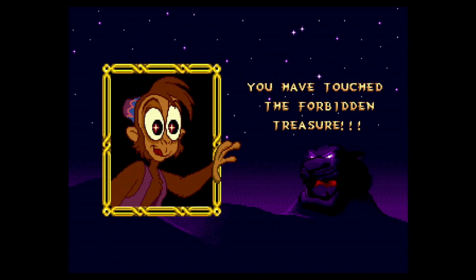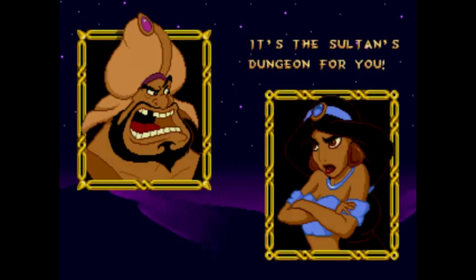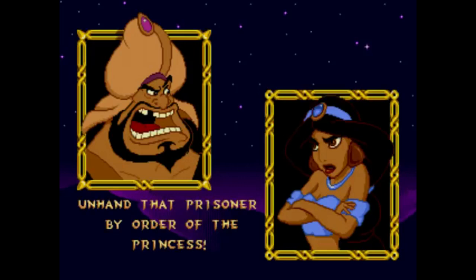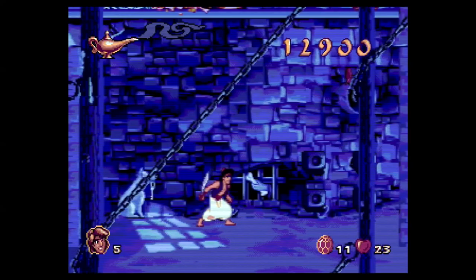While the game follows the basics of the movie's story, told through static screens with dialogue between each level, there are some deviations. Princess Jasmine is barely acknowledged and Aladdin doesn't actually find the genie until more than halfway through the game. New areas are added to expand the number of environments, such as the Sultan's dungeon.